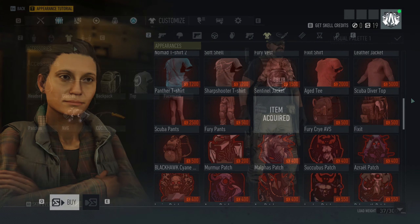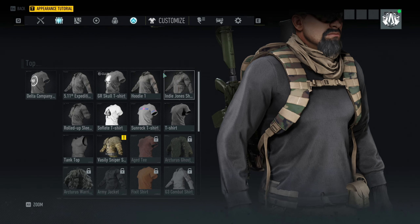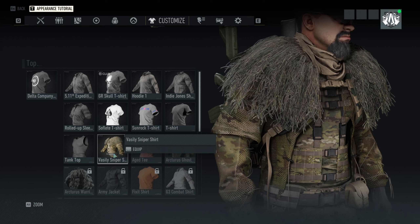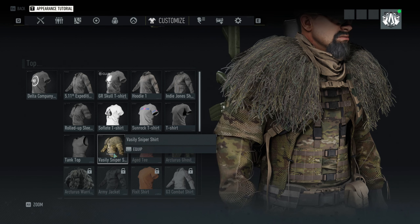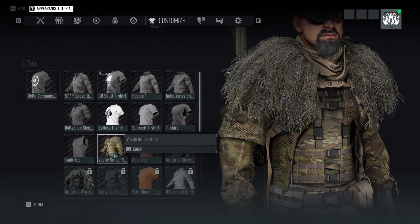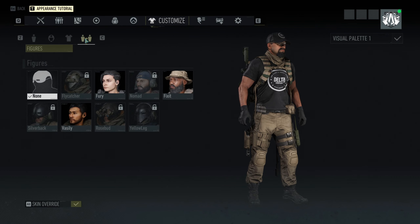On top of that, Vasily's sniper shirt is available to purchase right now for only about a thousand scale credits. Speaking of Vasily — prior to this update, the only way you were able to unlock any of the figures was if you bought ghost coins, which are purchased with real currency.